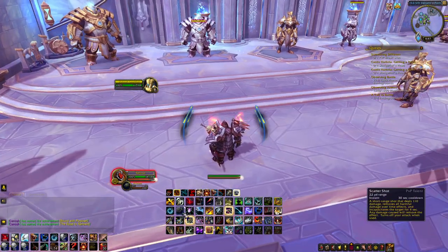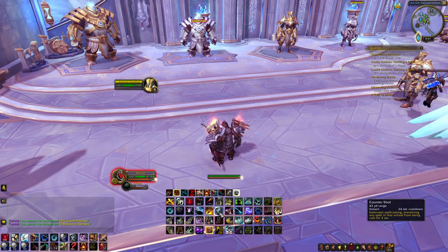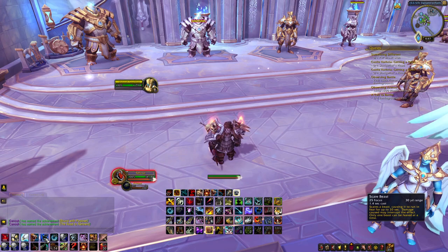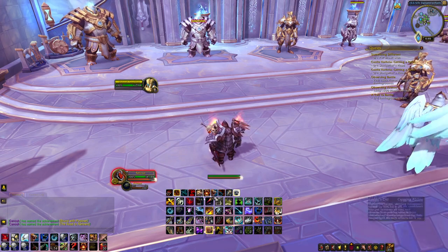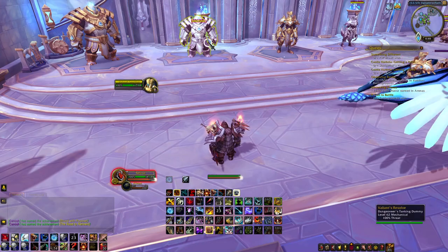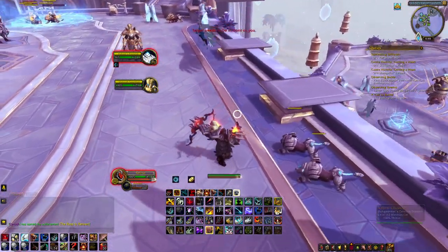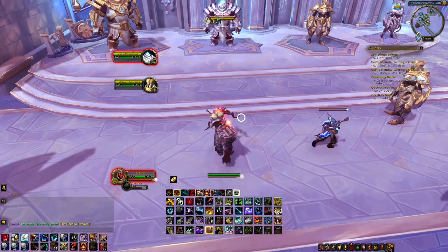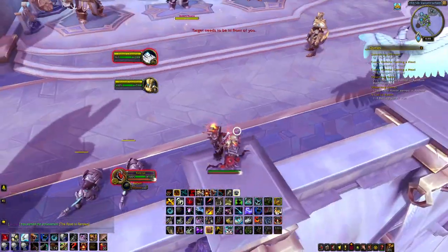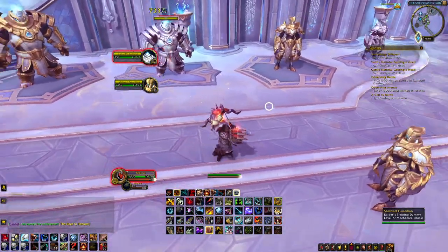I'll go over the way I've set my keybinds up. The main spells I've got are Q and E. X is my interrupt. I have scare beast on shift 2 if it's the target. Basically what I've done is I hold down ALT Q and it's going to hit the focus target, or ALT E or ALT X — it's going to hit the focus target. Otherwise if I just do Q, it's going to hit the main target. It's always good to go down the focus target route because you want to keep track of one target as well.